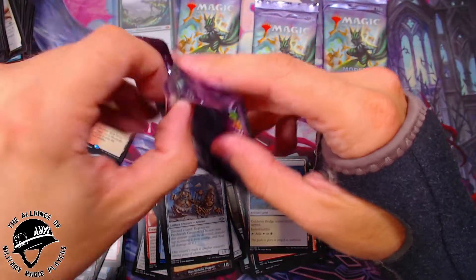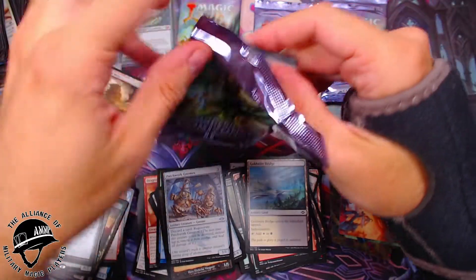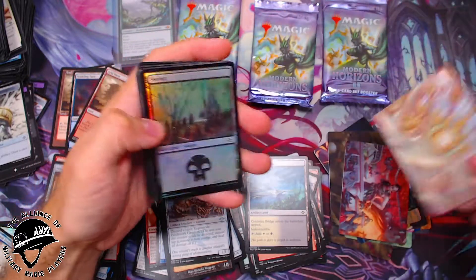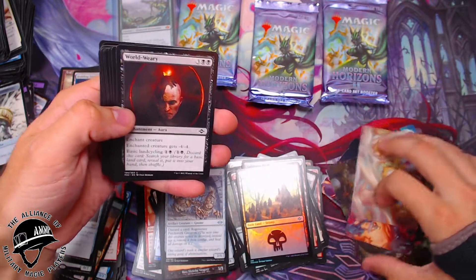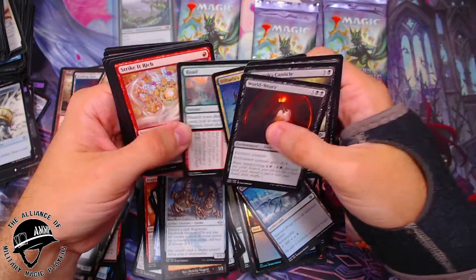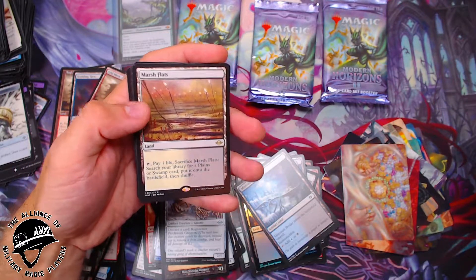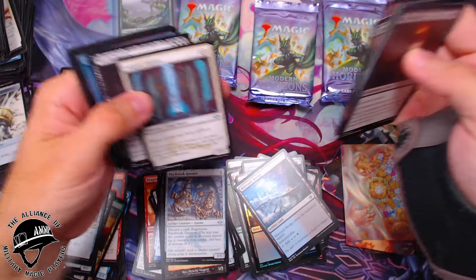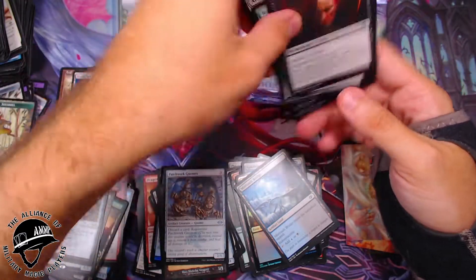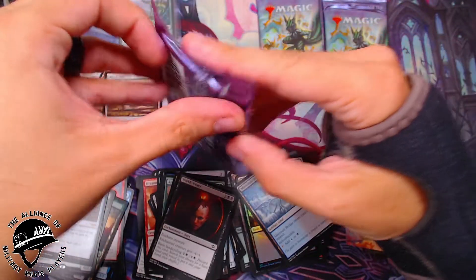Oh, Strike It Rich — that's pretty cool, with a Swamp. Mistvault Bridge — I did a really bad job setting those off to the side but... holy crap, are we gonna pull all of them? Oh my goodness — boom, Marsh Flats! Sweet! With an Angelic Curator there. World Weary. Oh man — but look at that! Just some craziness!